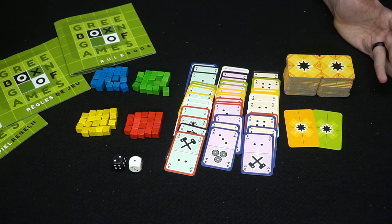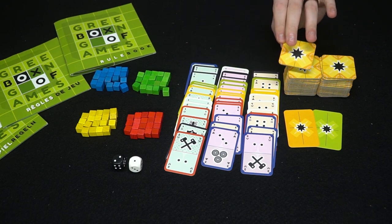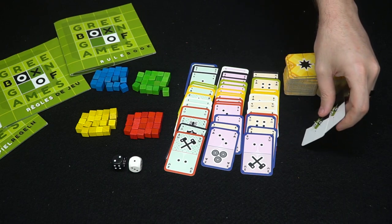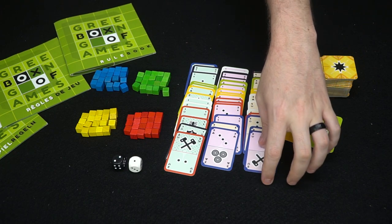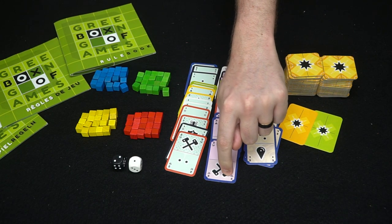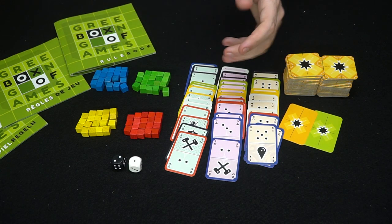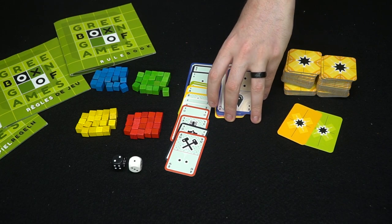Here's everything included in the Green Box of Games. You've got tiles that represent different symbols and colors, and you use the front and back for different games. There are two types of cards — they come in orange, pink, and green, with symbols, dots, numbers, and an outside border. There's quite a lot of different things involving these cards.